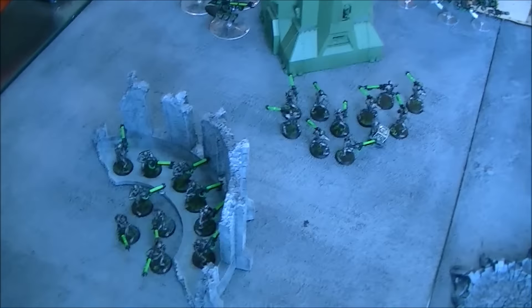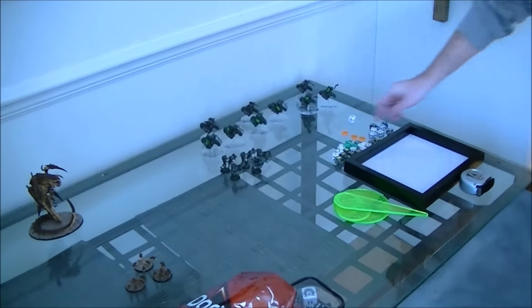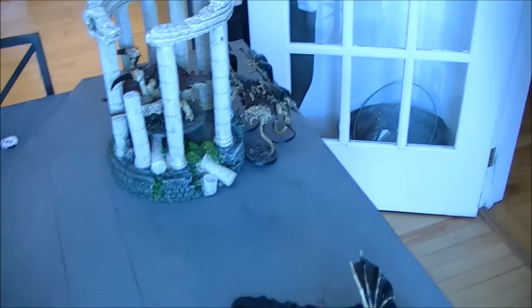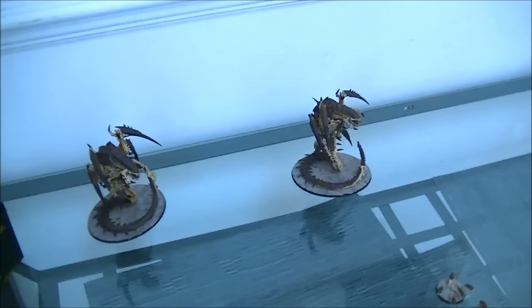Over on the Necron side we've got the two units of Warriors, Heavy Destroyers and the Lord with Zandrekh. A whole lot of Wraiths, Tomb Blades, Spiders, Scarabs. In reserves you've got the Immortals walking on and then three units of Destroyers deep striking. Over on the Nid side we've got some Spore Mines, Muclids, and in the forest here we've got a Hive Tyrant. Over in the ruins we've got the Pyrovore, Malanthrope, and two more Hive Tyrants. In reserves: three Muclids and the two Malocs.